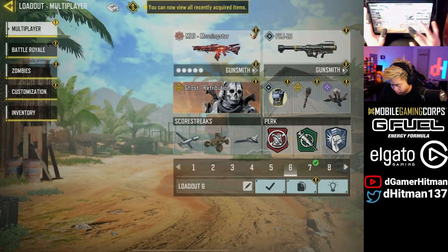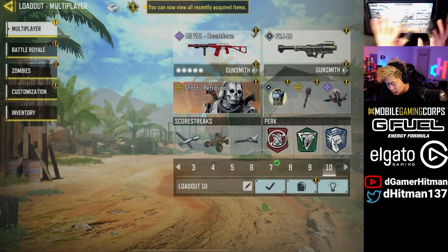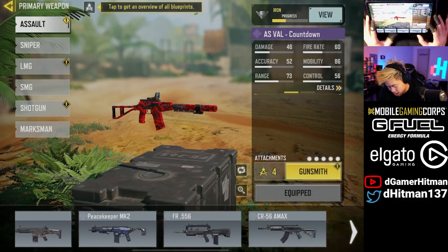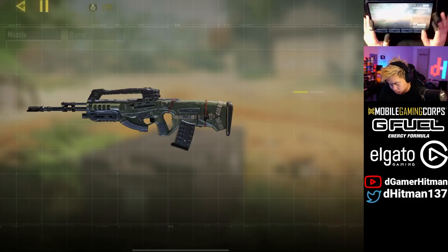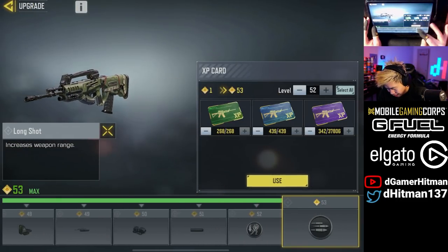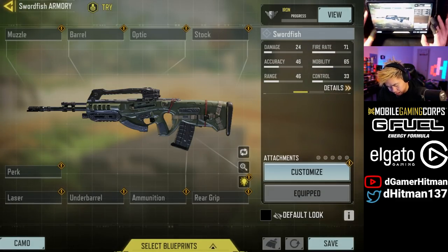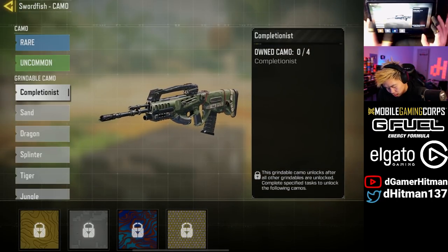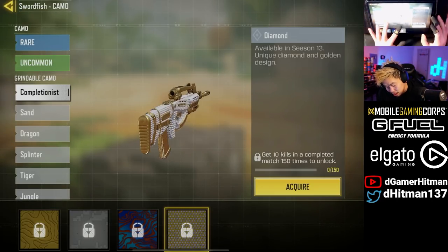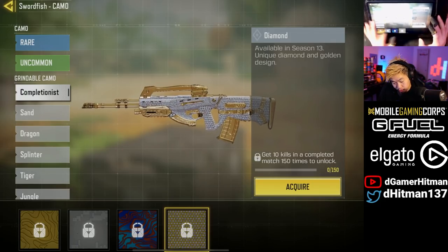Let's go ahead and take a look at some of the guns we just unlocked. The main thing we want to look at is the HSO — actually, the main thing is the Swordfish. Let's take a look at the perks and the camo, upgrade that to the max since I have so many points. Let's take a look at the camo — see how it looks. Gold, not bad. Platinum is okay. The mask is not bad and diamond — it's pretty decent to be honest, I think it's well balanced.